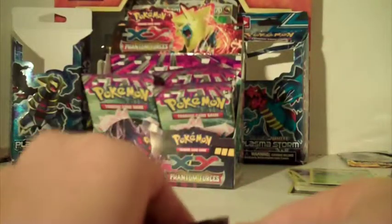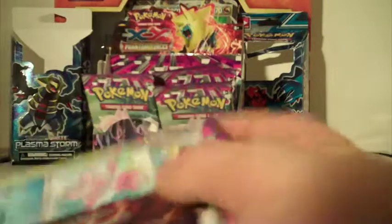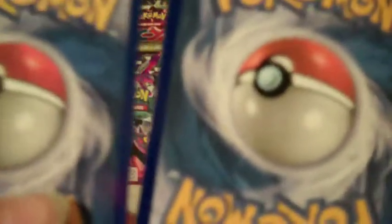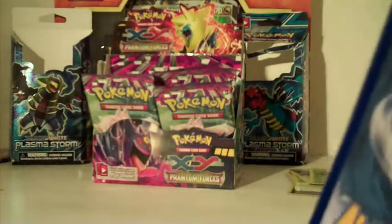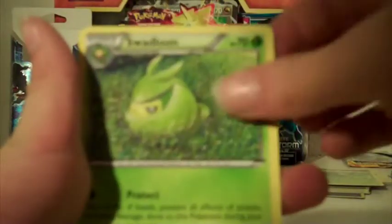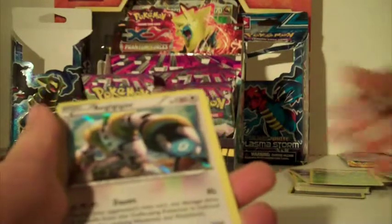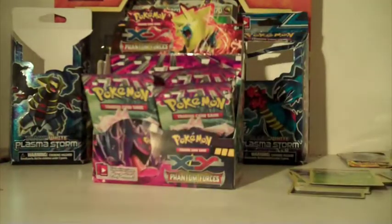Please tell me in the comments if these are fake cards - hopefully they're not, because they have duller backs. Maybe it's because they're newer cards. We got a Frillish, Roggenrola, Skarmory, Alomomola, Joltik, Shauna, Professor Sycamore, reverse holo Jellicent, and there is a reverse holo Regigigas! This is a cool card - I'm very happy about it.